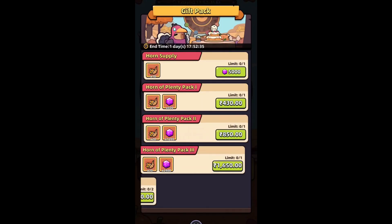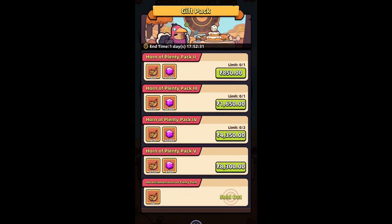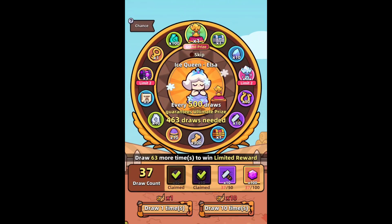The only guaranteed way to get her is by purchasing more Horn of Plenty from this gift pack and making at least 100 draws. Every 100 draws you are guaranteed to get either the Elsa pet, Elsa statue, or 5 gem chests.